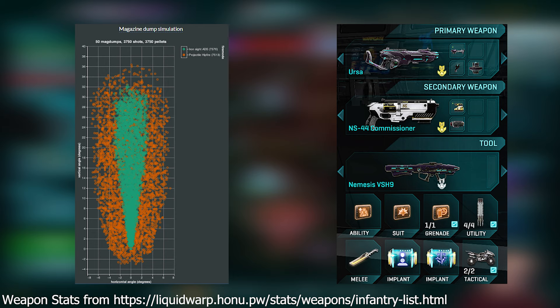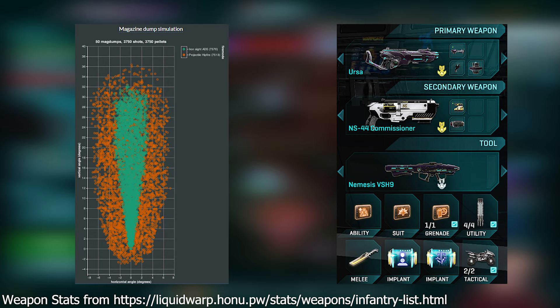I am using high velocity on the Ursa, as I do with everything that has high velocity, and I'm pretty sure I swapped between the Nemesis — which is the standard launcher — and the Decimator as necessary.